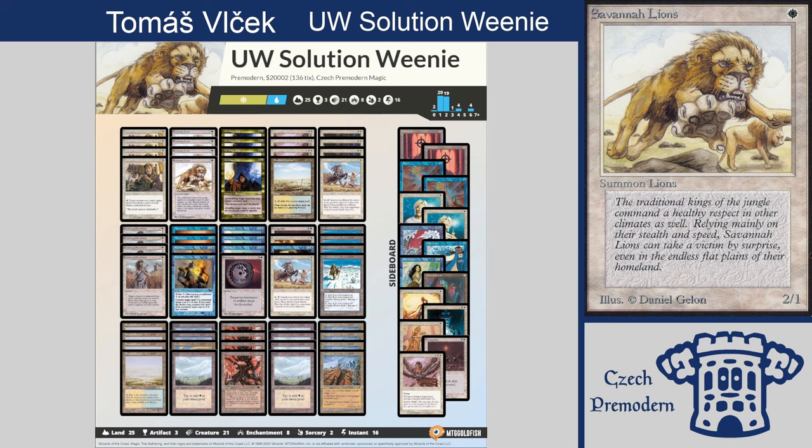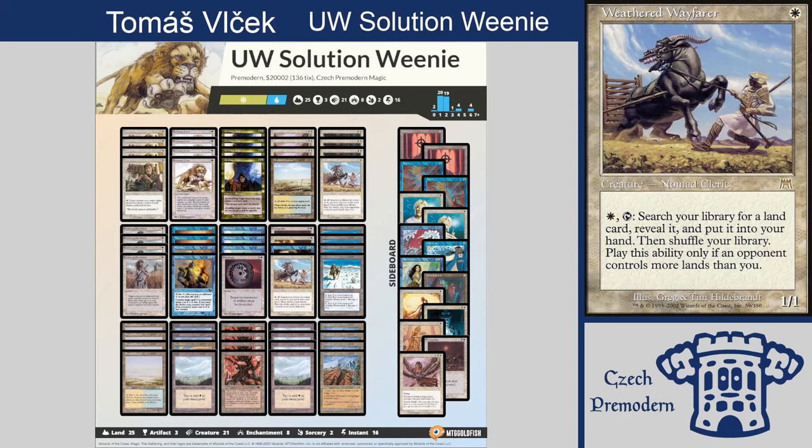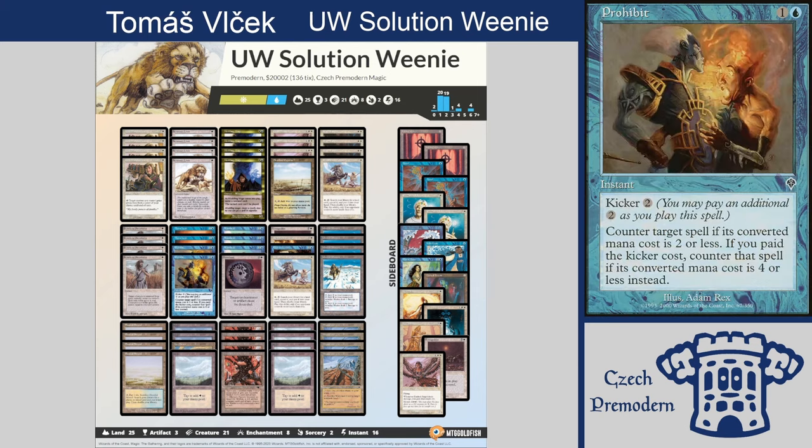Meddling Mage, Silver Knight, and Weathered Wayfarer. Packed up with some countermagic, some card draw, Standstill and Armageddon. I really like the deck, I think it's pretty powerful. It's something similar to what we had here last time with the four-color tempo, and you have some counterspells because often these decks only need to counter like one spell. There's a crucial sweeper and then it's the end of the game. And I think it's only one-of in the main deck but very crucial in this particular matchup will be Armageddon, which is almost like a game over.